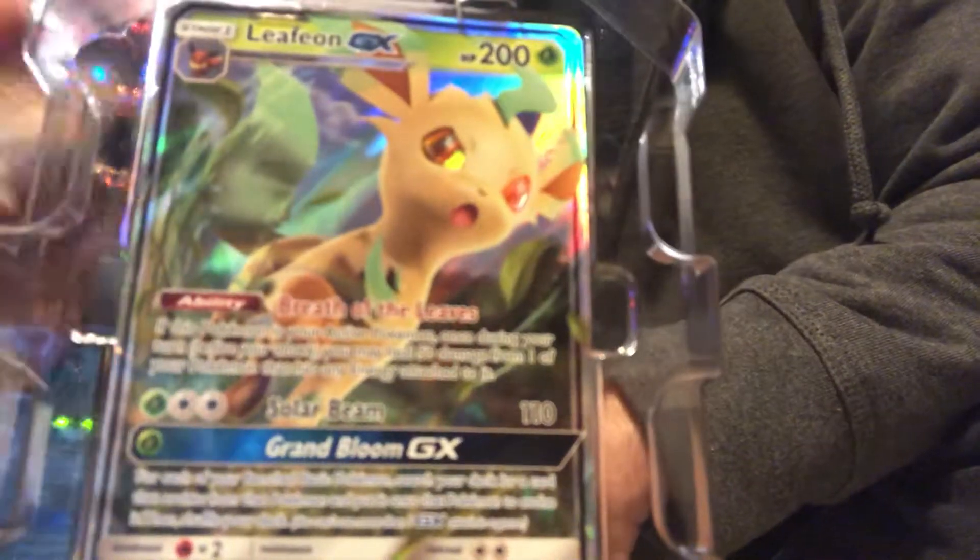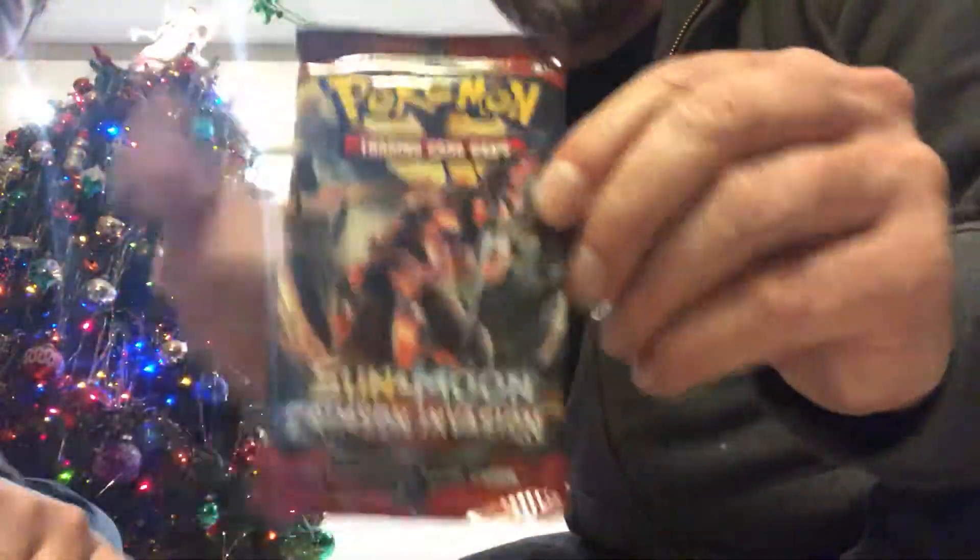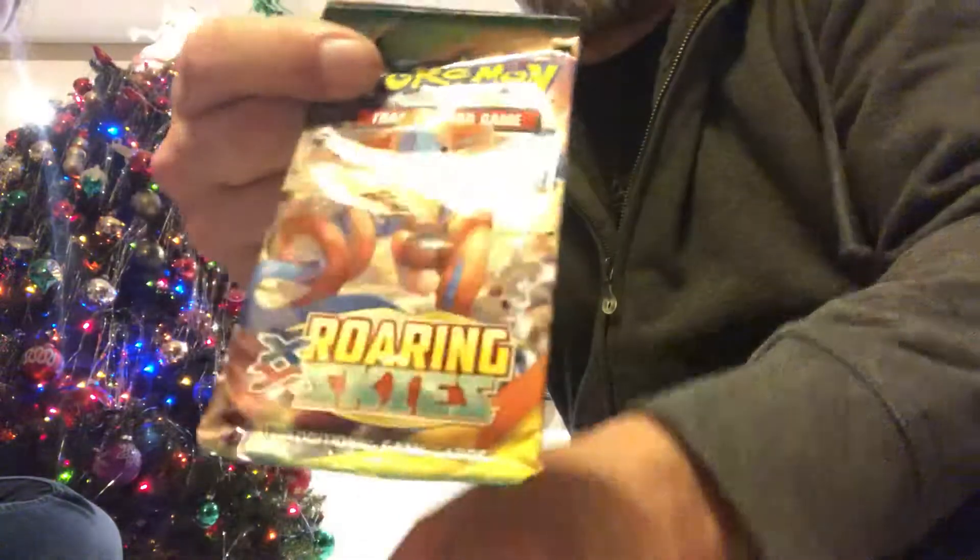So you get a Celestial Storm — oh, you get two Celestial Storms, that's kind of neat actually. Crimson Invasion. And a Roaring Skies.